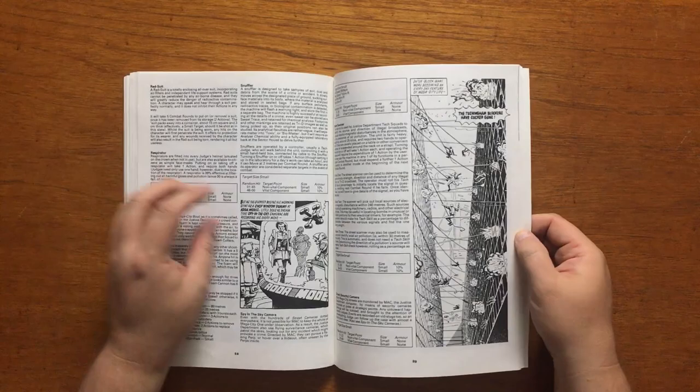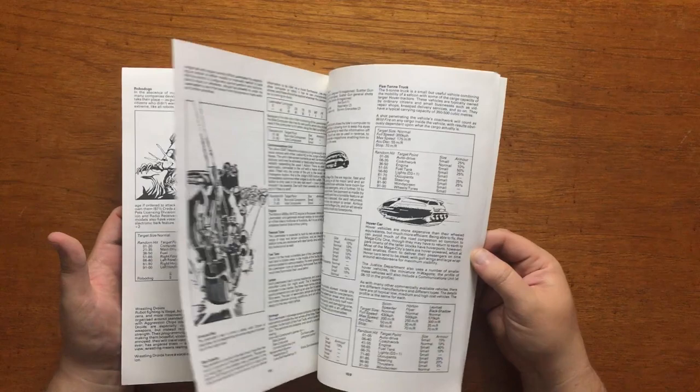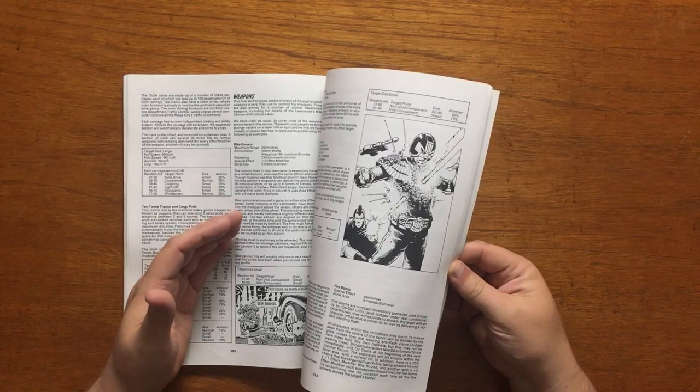They even have a section on how to create mutants, which may not be as vast as Warhammer's mutation tables, but certainly adds a futuristic feel to proceedings. It then continues on with sections on robots, cyborgs and vehicles, as well as information on non-standard weapons like disintegrators and stub guns.